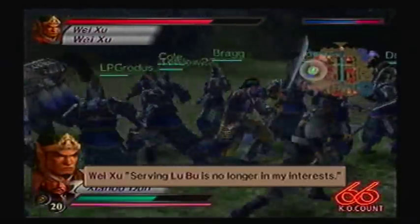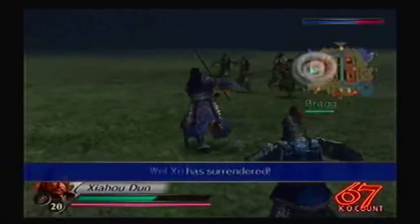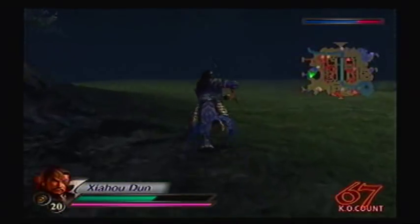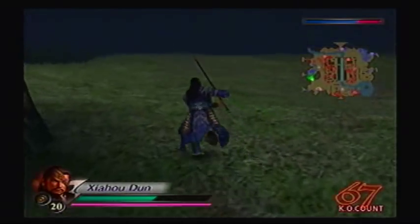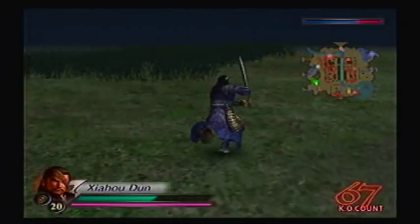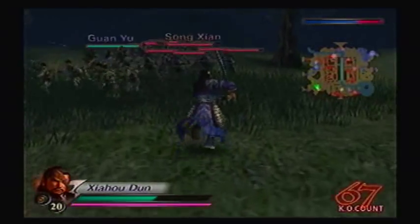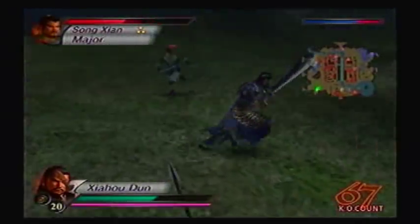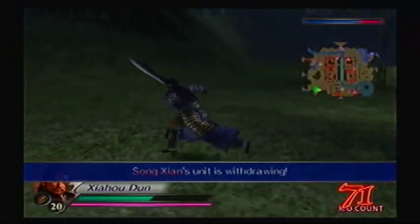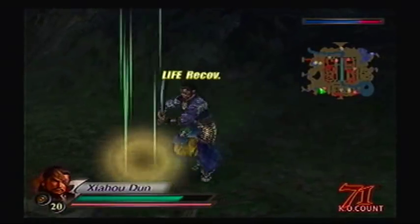Serving Lu Bu is no longer in my interest. Just by damaging these officers enough times, they will actually defect. So it's going to make our job a lot easier knowing that Lu Bu has less forces. If he makes it back to the castle, that should be alright. Song Xian is another officer who can defect. You can still defeat the officers if you wanted to, and they'll still surrender, even though they've been visibly defeated.